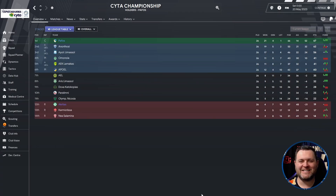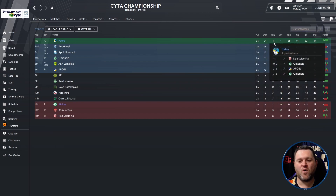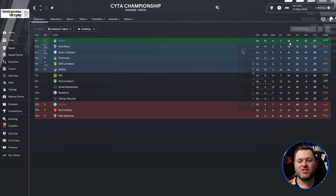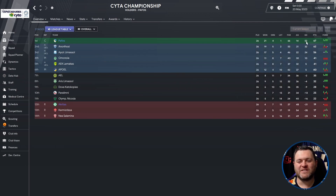Next I wanted to put the tactic through its paces in a more obscure league, so we went out to Cyprus and chose Paphos. They won the Cypriot League. It's one of those leagues that splits into two with a relegation and championship group. In the main part of the season they played 26, won 21, drew 4, lost 1, scored 66, conceded 14, with a goal difference of 52, finishing on 67 points.